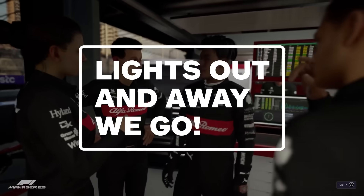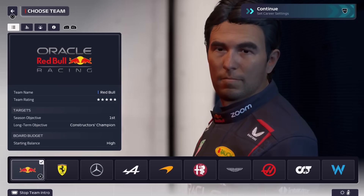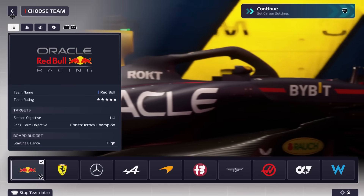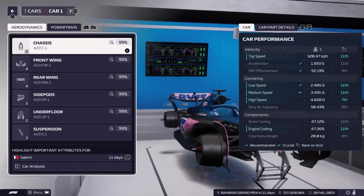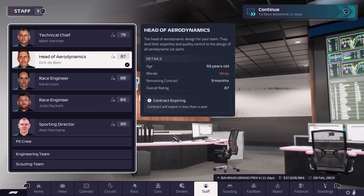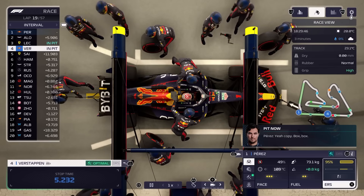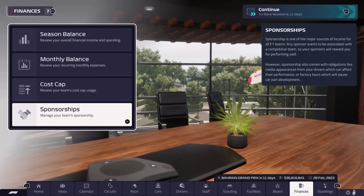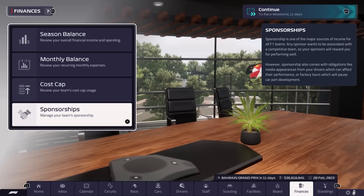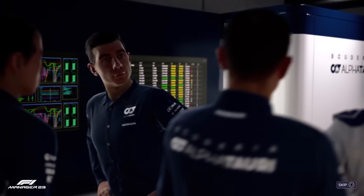The career mode allows you to take control of any of the 10 teams on the grid and manage everything a team principal would. You have the ability to design car parts, build or upgrade team facilities and manage the staff and drivers that work under you. You can even micromanage a pit crew and have them run drills as a unit to help cut down on errors and make them faster. All of these decisions end up producing confidence from your board of directors. Keep them happy and you can manage your millions as you see fit, but if you're unable to meet their demands you may see yourself getting your walking papers rather quickly.